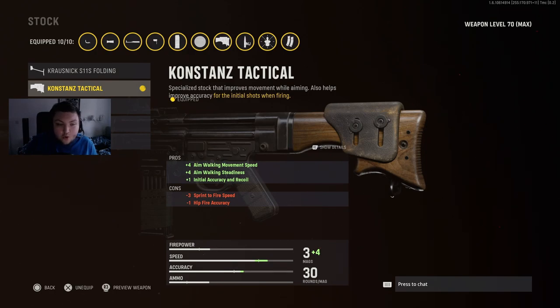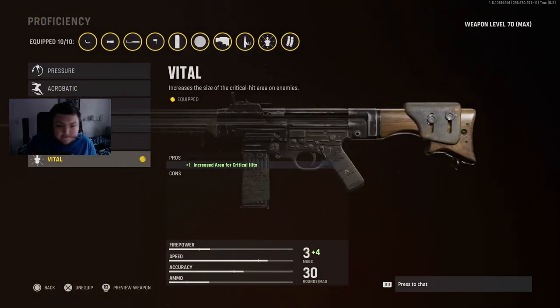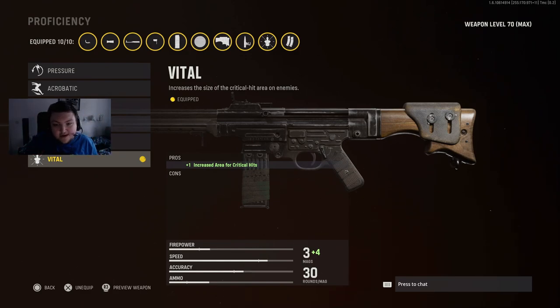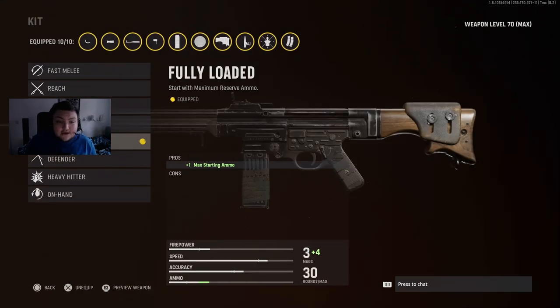The vital proficiency is what's gonna make this gun a two-bullet kill. You put vital on it and it basically takes the headshot multiplier and applies it to the chest — super super broken. There's nothing really more to say there.